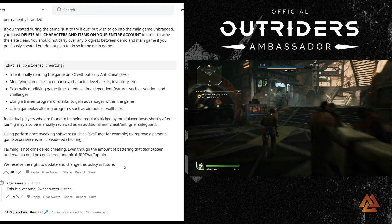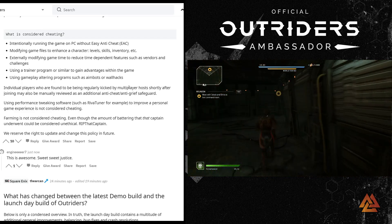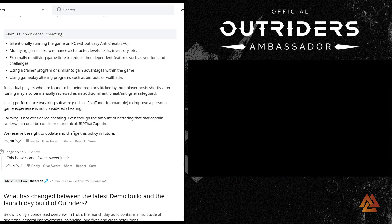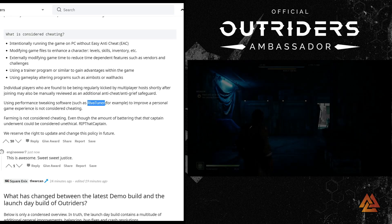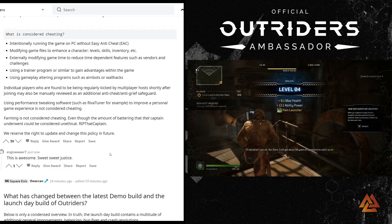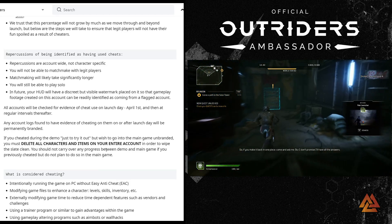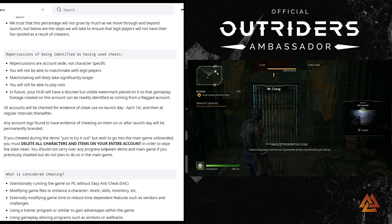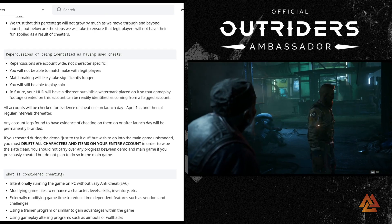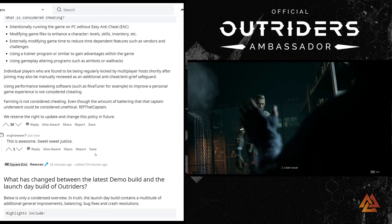What counts as cheating: intentionally running the game on PC without Easy Anti-Cheat, modifying game files, externally modifying the game, using a trainer program, or using gameplay-altering programs. Players regularly kicked by multiplayer hosts shortly after joining may also be manually reviewed. Notably, using performance-tweaking software like RivaTuner to improve personal game experience is not considered cheating, and neither is farming. People Fly reserves the right to update this policy.